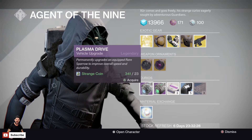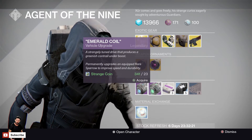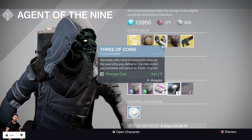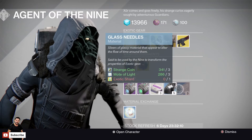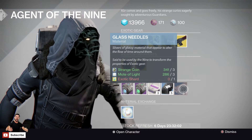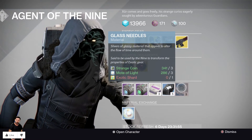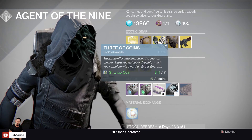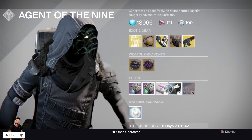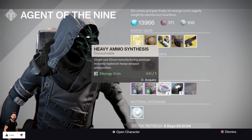Next up we've got Curios: Plasma Drive and Emerald Coil Drive — both are 23 strange coins, used to upgrade your rare sparrows into legendary sparrows. We've got 3 heavy ammo synthesis for 1 strange coin. We've got 5 three-of-coins for 7 strange coins. And we've also got Glass Needles — 3 glass needles for 3 strange coins, 3 motes of light, and 1 exotic shard. All of these are pretty viable. I have quite a few glass needles to re-roll exotics, I've got around 400 strange coins to buy three-of-coins and max out on those, and I've got strange coins to buy heavy ammo synthesis to level up my faction.